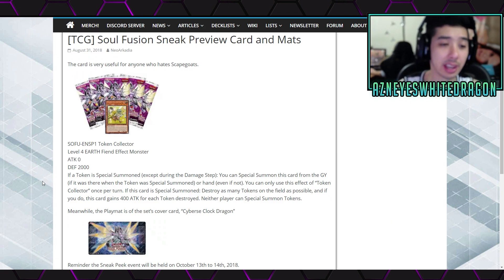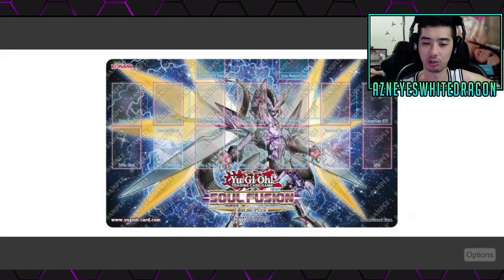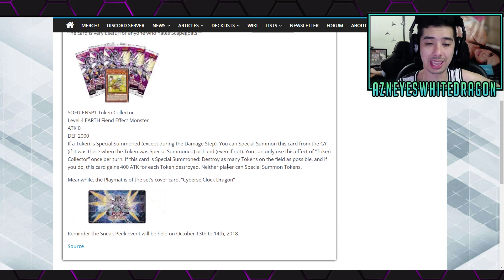It's nothing too special, but this effect says: if a token is Special Summoned except during the damage step, you can Special Summon this card from the graveyard if it was there when the token was Special Summoned, or hand, even if not. You can only use this effect of Token Collector once per turn. This card is Special Summoned and destroys as many tokens on the field as possible, and if you do, it gains 400 attack for each token destroyed. Neither player can Special Summon tokens. The playmat is the Soul Fusion one.